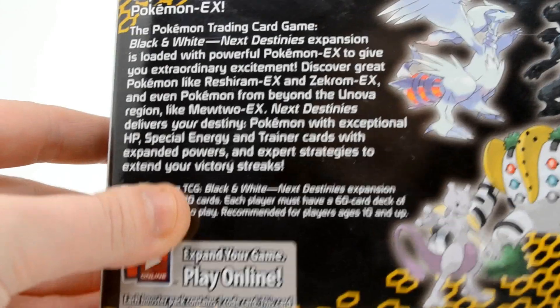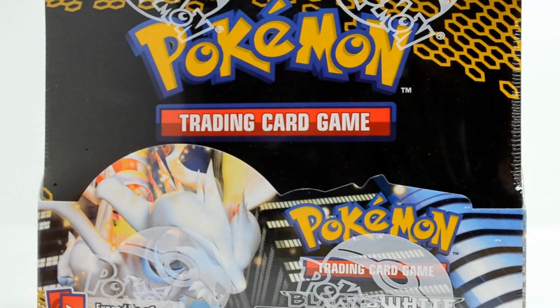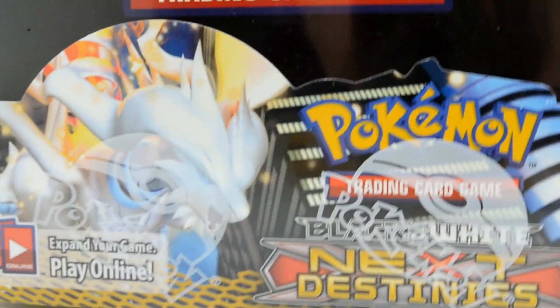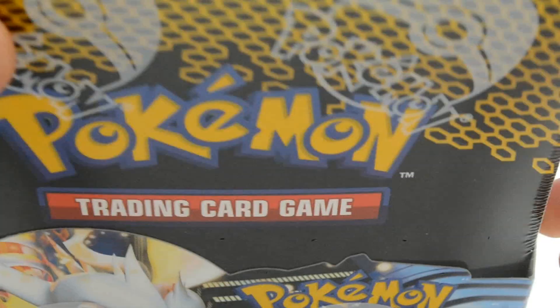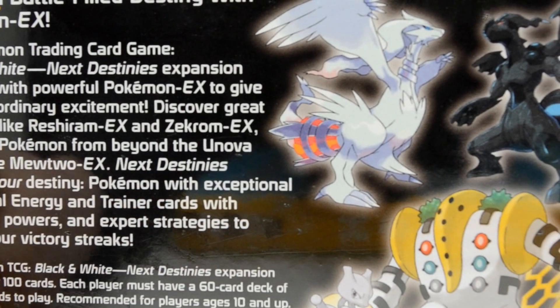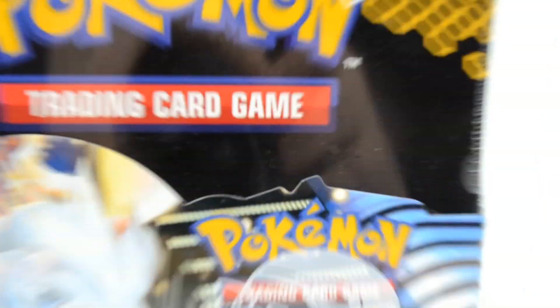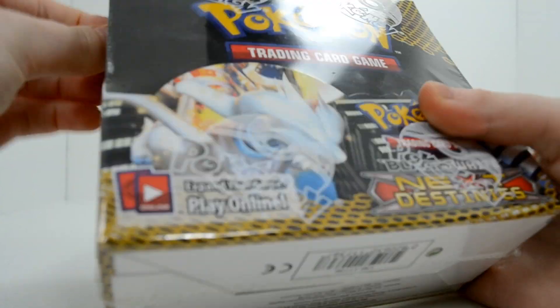I put big emphasis on 'streaks.' So this is a set that has brought back the EX cards from the Ruby and Sapphire series, which is where they first came out. This has a ton of ultra, super, super special, awesome cards in it. So I will stop talking and open it — well, I'm still going to talk, but I'm going to do both at the same time.